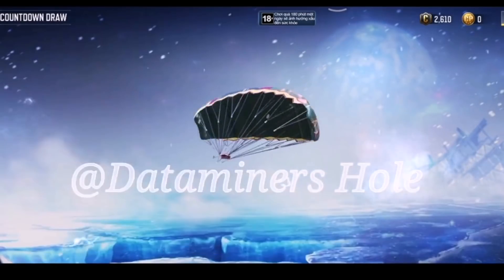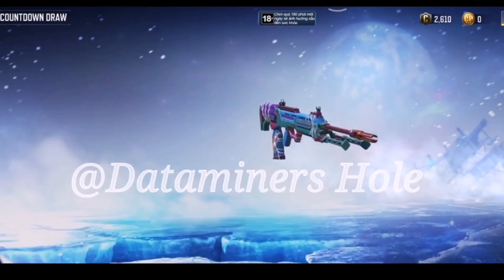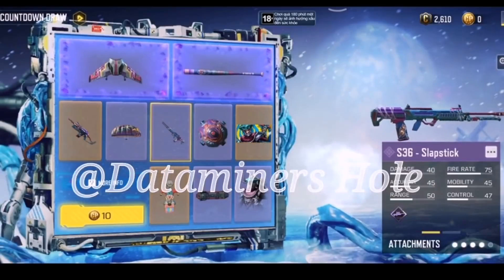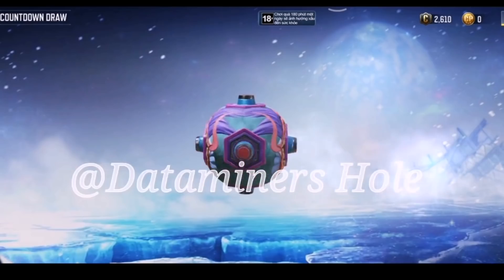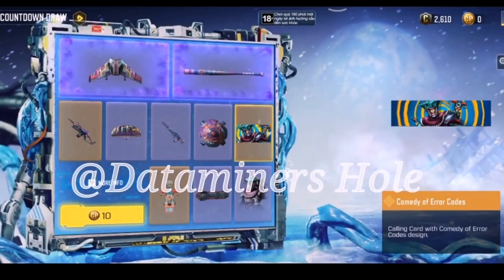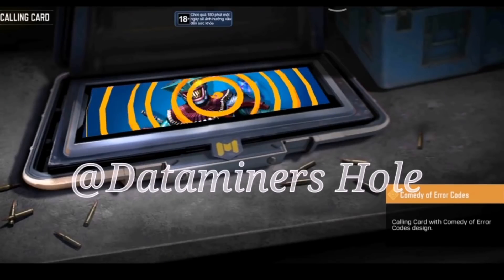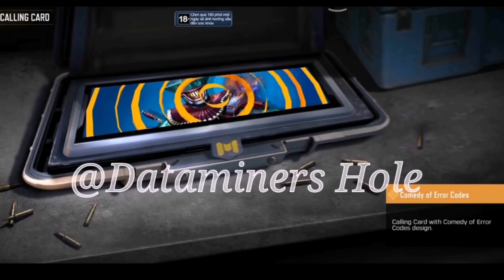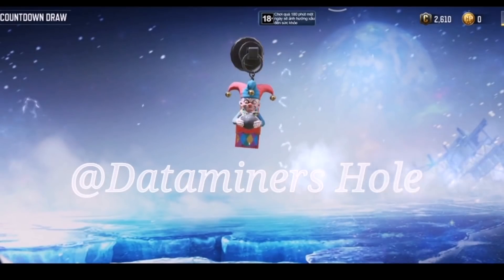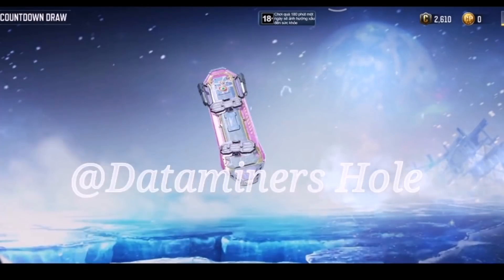Moving on, we have a parachute in the Slapstick camo, and then we have it on the S36 — looks quite good. We also have it on the cluster grenade, which looks majestic for BR players. There's also a nice 'Comedy of Errors' calling card with a new look for Gunzo — colorful and pretty good. Then we have a clown-in-the-box weapon charm, which is not bad.